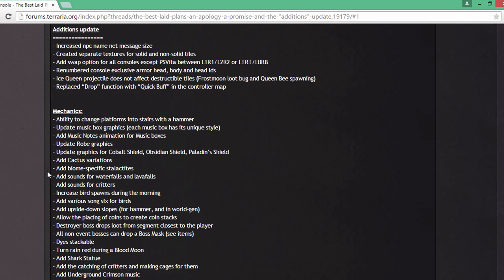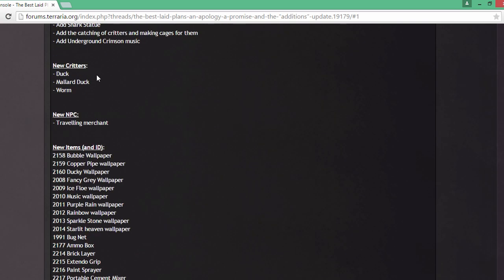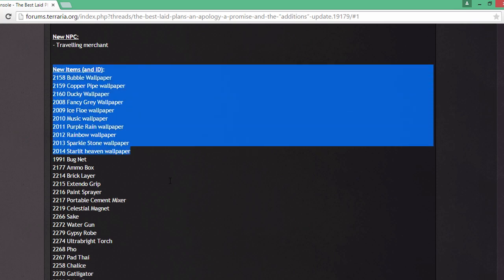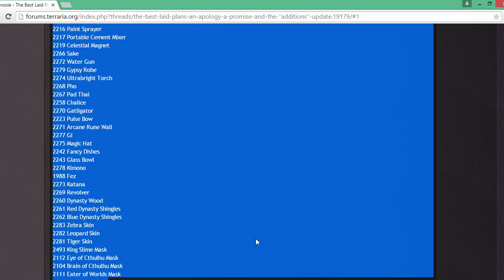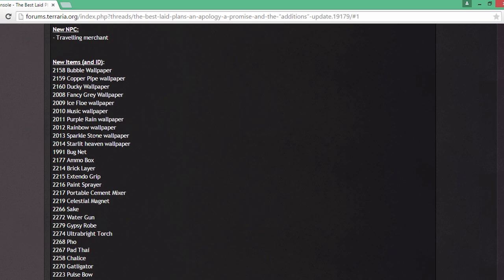They've got a load of different mechanics. Some cool things are the cactus variations, specific stack tiles, sounds for waterfalls and lava, and sounds for critters — I like the idea of that because you get new sounds. The graphics updates include shields, robes, music boxes, and song effects for birds. Dice is now stackable. The rain during the blood moon turns red now. Shark statues are in, and you can catch critters, which is a really cool thing. The new critters are mallard ducks and worms.